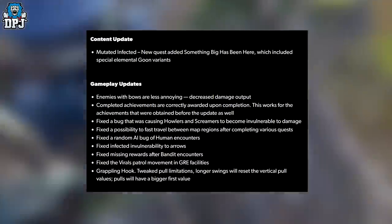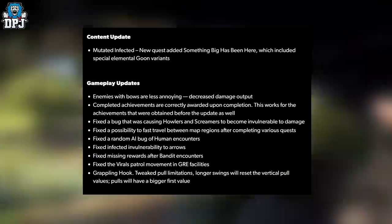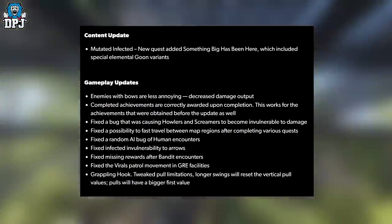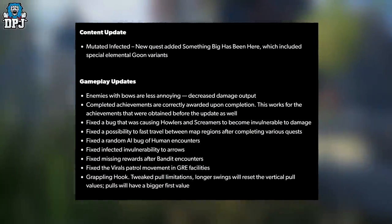Content update: Mutated Infected. A new quest has been added — 'Something Big Has Been Here' — which includes a special elemental goon variance. Pretty cool. On gameplay updates, enemies with projectile balls are less annoying, decreased damage output, and completed achievements are now correctly awarded upon completion — this also works for achievements obtained before the update.